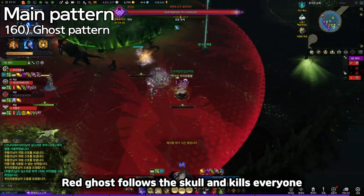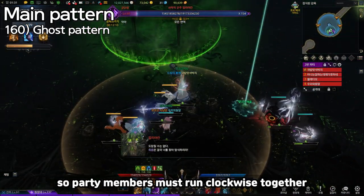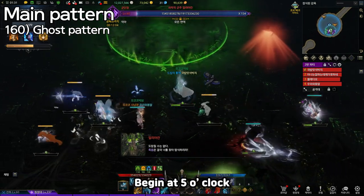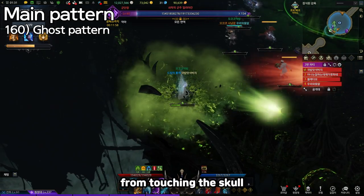The red ghost follows the skull and kills everyone when it reaches the skull. The red ghost runs straight to the skull, so party members must run clockwise together and pass the skull to each other until the mechanic ends. To sum up: begin at 5 o'clock, run clockwise together to hand over the skull, and continue the process to prevent the ghost from touching the skull.